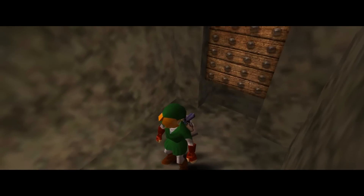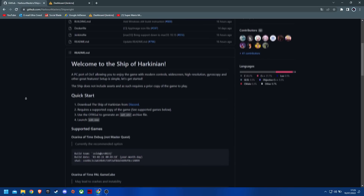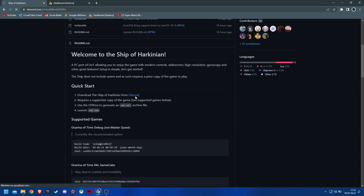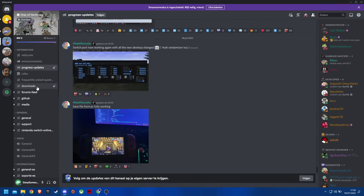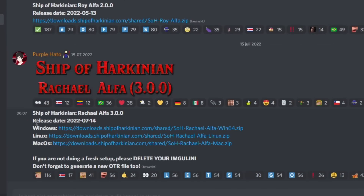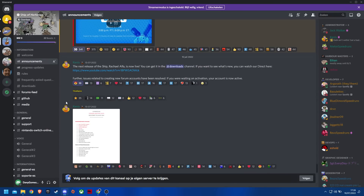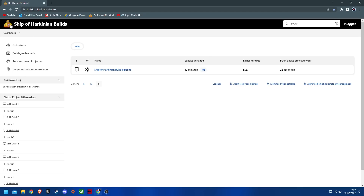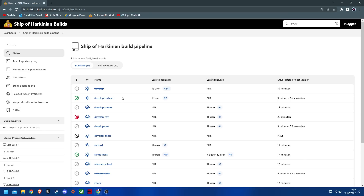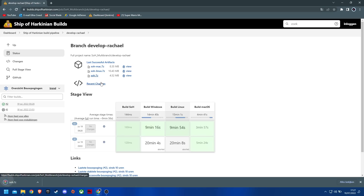How do you install the port? The master builds can be downloaded from the official Ship of Arcanion Discord server. On their GitHub you can find their Discord invite link and the stable builds can be found under the downloads topic. Here you can also choose to download the PC port for Windows, Linux, or MacOS. Another reason to visit their Discord is to keep updated on announcements and previews. To get the latest development build, you will find a link in the description to the website builds.shipofarcanion.com, where you go to develop-rachel and download the latest build for your operating system.